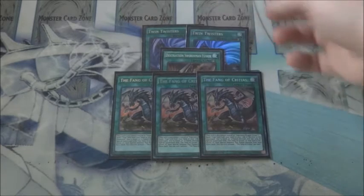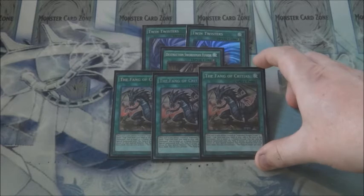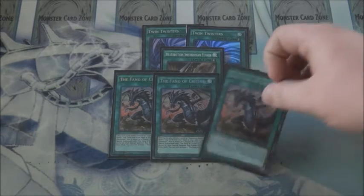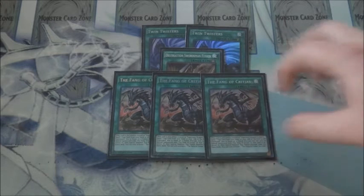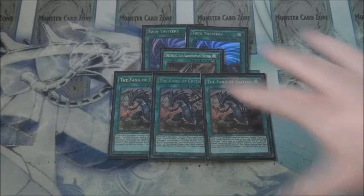Fane of Critias was a lot safer to run at three, unlike the Destruction Searcher, because more often than not you will not run into all three in a game. And in case you do, you can still set them for Ultimaya Tzolkin plays, especially if you set them alongside a Mirror Force card — it is extremely hard to get past a field of both Mirror Force Dragon and Ultimaya Tzolkin, especially when you add Void Ogre Dragon to the mix.